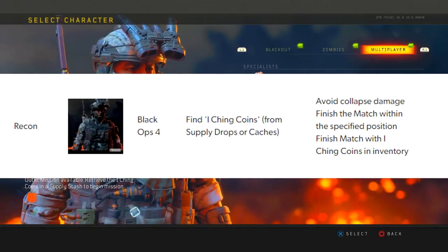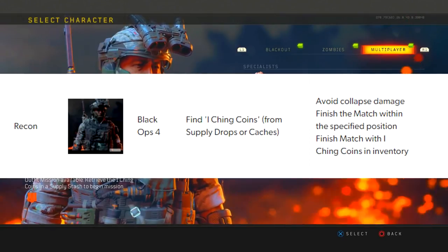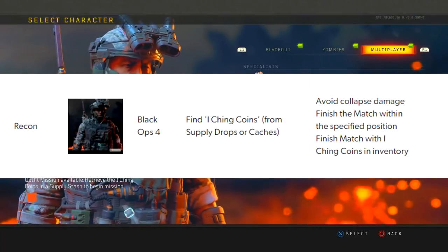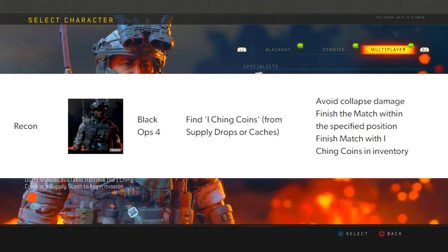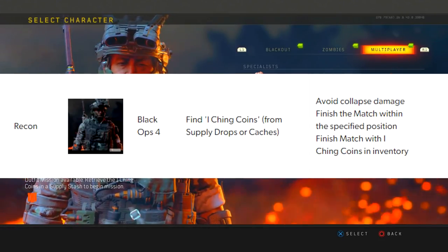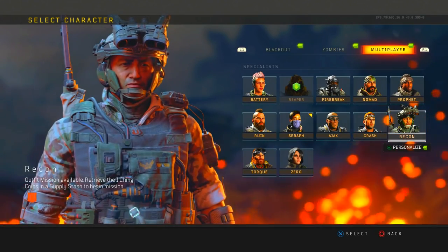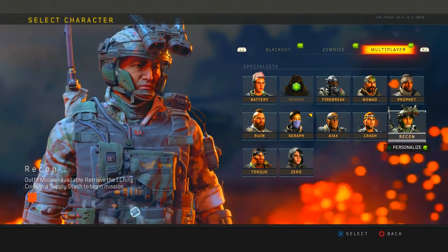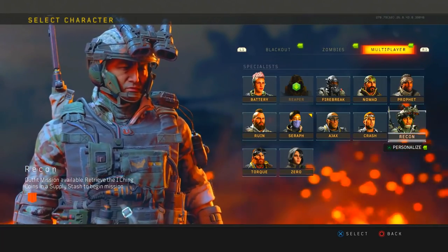Next is Recon. It says: find the I Ching coins from supply drops or caches, avoid collapse damage, finish the match within the specified position, and finish the match with the I Ching coin in your inventory. It's really simple.